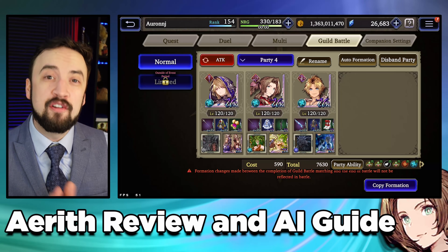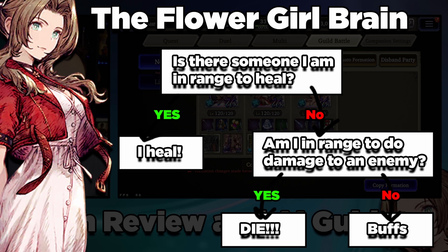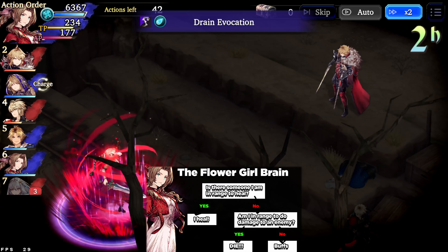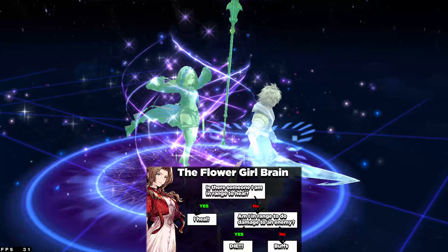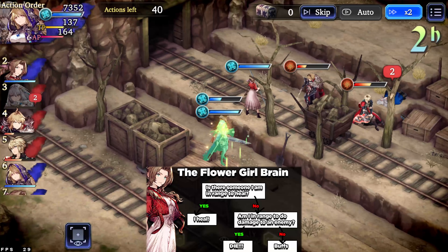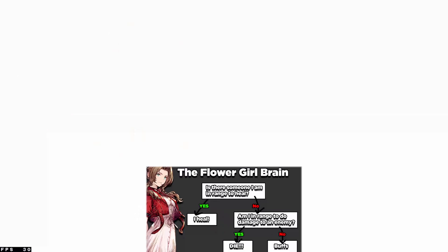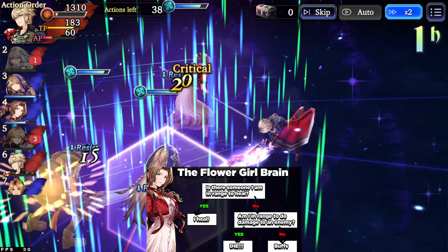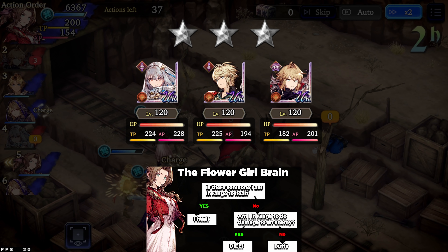Now let's talk about the brain of the Flower Girl herself. I'm putting a flowchart on screen showing how her AI functions most of the time. First: is there someone in range I'm able to heal? If you have any heals turned on, or a TMR that heals, the AI asks: is there a low HP ally — somebody below roughly 50%? If yes, she'll go heal them if she's in range. If no, she'll think: am I in range to do damage to an enemy with attack skills on, or could I auto-attack? If yes, she does damage. If no, she goes to her buffs.